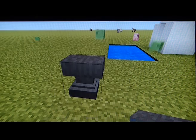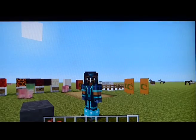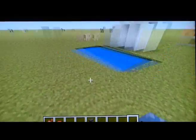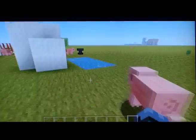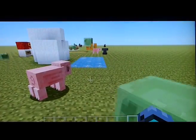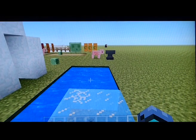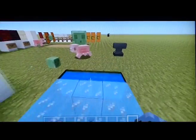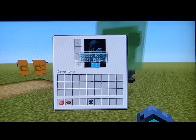I'll put my Frost Walker boots on - there we go, I've got my Frost Walker boots. If I now walk on the water, look - I can walk over the water because it turns into ice! Look at that - that's it. So that's what you can do with the Frost Walker enchantment.